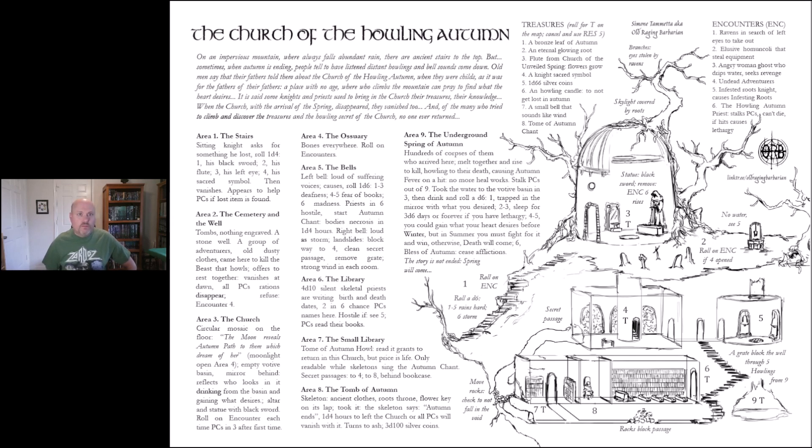Then there's the church itself — a circular mosaic on the floor. During moonlight it reveals an autumn path and opens area four below. There's an empty votive basin; a mirror behind reflects whoever looks into it. Drinking from the basin grants what you desire. There's an altar and statue with a black sword. After the first time PCs enter area three, you roll on the encounter table each time — and on a roll of six you get the Howling Autumn Priest, who stalks the PCs, can't die, and causes lethargy on a hit.